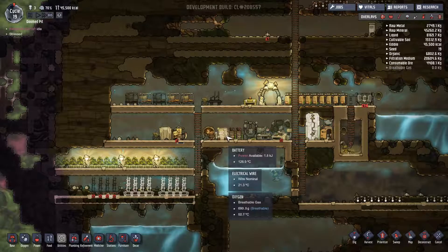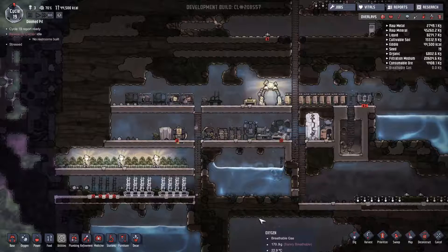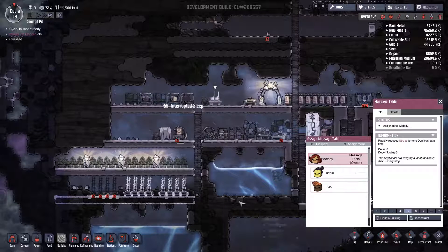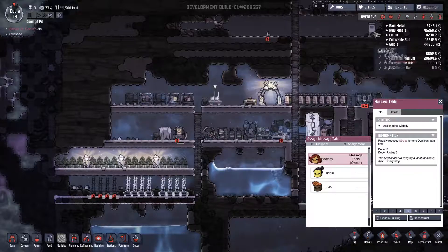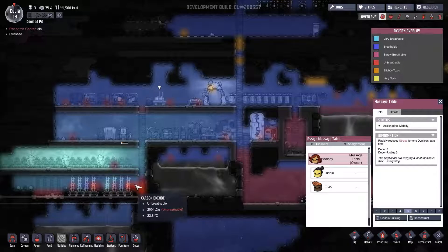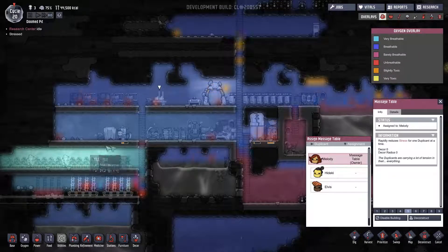We've got our new battery in place, and to keep some of the load off of them, I'm going to wait until this fills up before I get rid of these two and put a bigger battery in. Looking at our stress, Melody is at 71, so tomorrow she's going to spend some time on a massage table. Looking at the oxygen overlay: good oxygen here, a little bit of CO2 down there. As soon as we get our gas permeable tiles, we're going to make very good use of this.